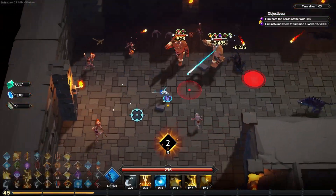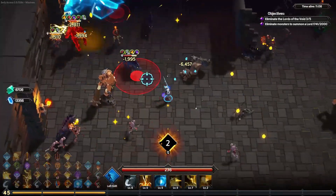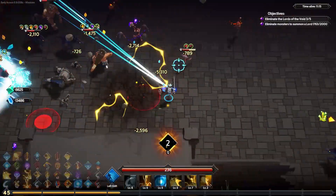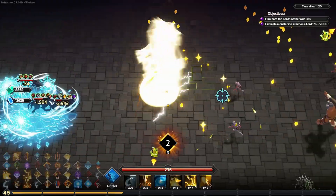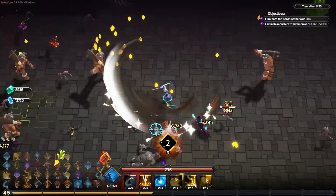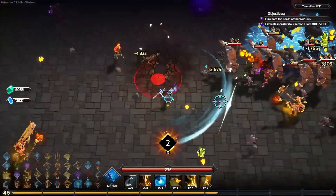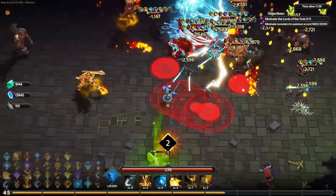If we get a passive that buffs all electric-type attacks, that's obviously going to be really good when we have four electric attacks. I also wanted something that wasn't manually aimed, since a lot of my stuff — slashes and Thunderclap — is already aimed by me. Thunder Missile targets a random enemy, so if we can get a lot of multicast and cast frequency on it, that would be really good.